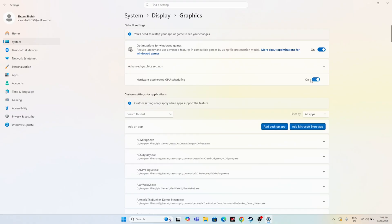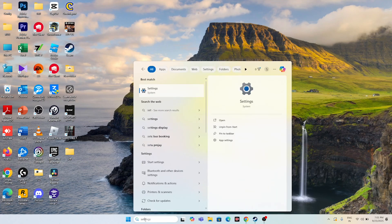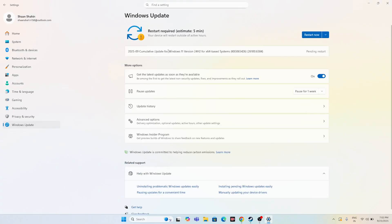Next, make sure Windows is updated to the latest version. Search for Settings, open it, go to Windows Update, and update your Windows. That might resolve the issue.